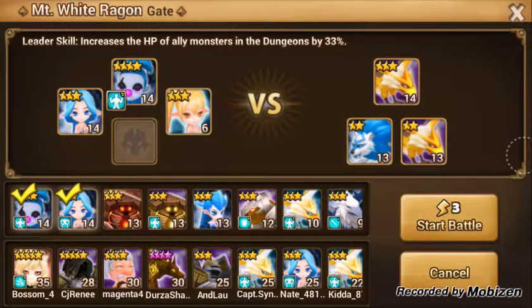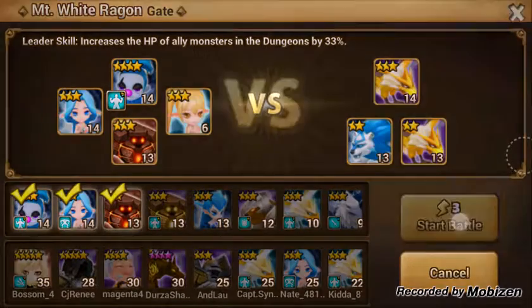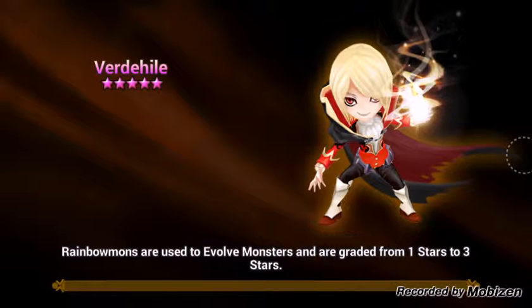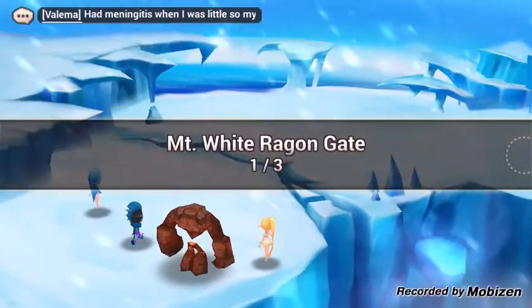So I have an Earth, two water, and we'll throw in a fire — keep it general to what I'm going to be fighting. There are a few different ways you can do these campaign fights, or any fights for that matter.